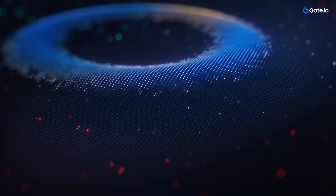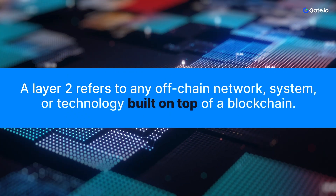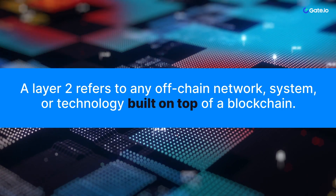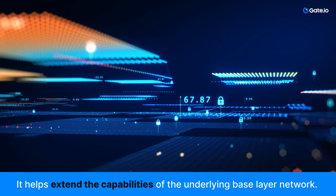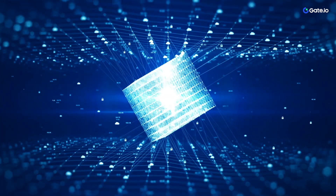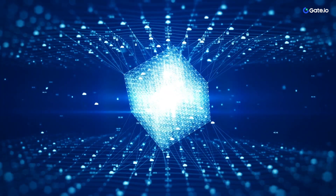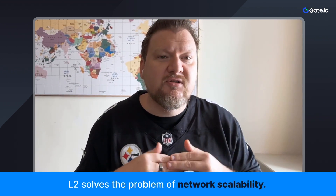What is L2? In simple words, the common definition of L2 is basically any off-chain network or system that is built on top of an existing blockchain, such as Ethereum. What it does is help to extend the capabilities of the existing underlying base network or base layer, and then Layer 2 will introduce more enhanced features, such as a higher transaction throughput. It solves the problem of network scalability. There is a very famous theory called the blockchain trilemma.